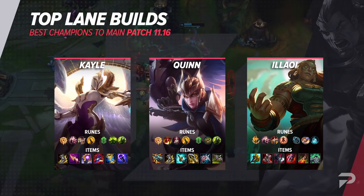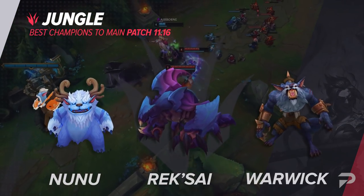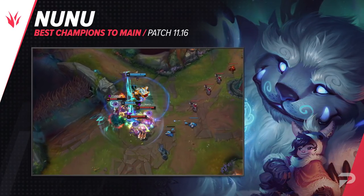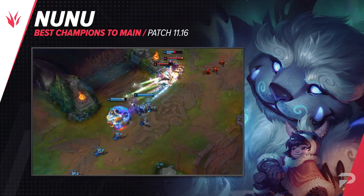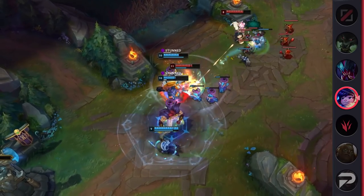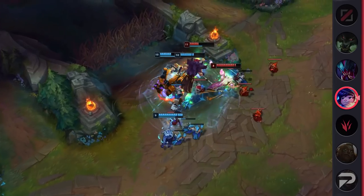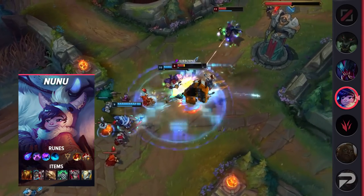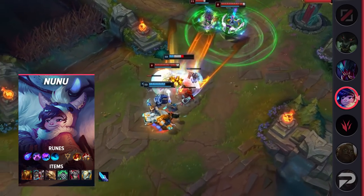Taking a look now at some junglers, our first pick is Nunu. Riot has had one consistent theme in balance this season: take a champion with a 52% win rate and buff it. Let's ignore the champs suffering at the bottom of the performance rates and buff champs that are already in the A tier. And Nunu was one of those picks for this patch. What makes it even more confusing is it's not like Nunu is some champion like Camille or Riven who tend to do better when the player has mastered them. Nunu is a very easy champion, so he's already accessible to players from Iron all the way to Challenger. But hey, we'll take what they give us.